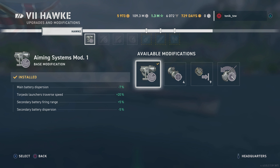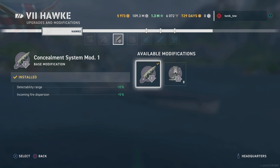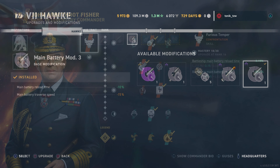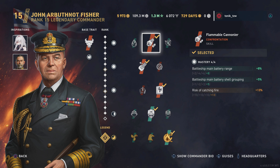I'm running Aiming Systems Mod 1, and then for the second slot we've got Steering Gears Mod 2, Concealment System Mod 1 in slot 3, and then we're running Main Battery Mod 3. Captain-wise we've got John Fisher with his Furious Temper running Flammable Cannoneer.